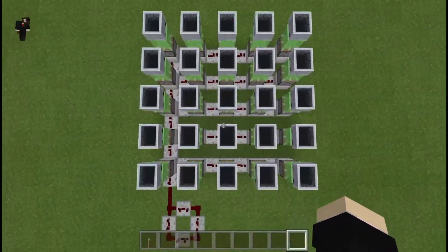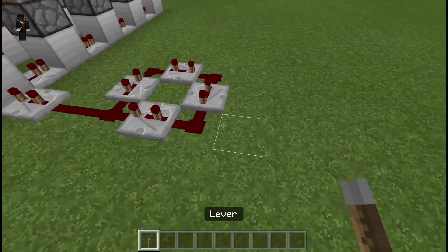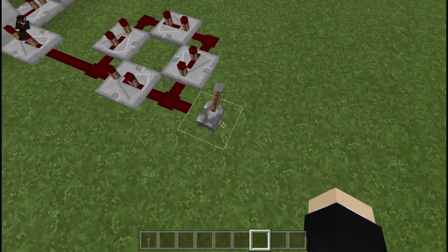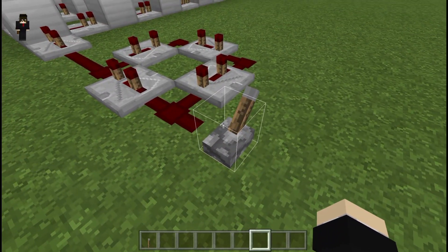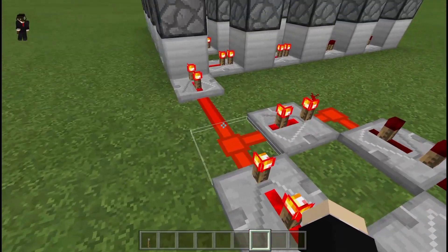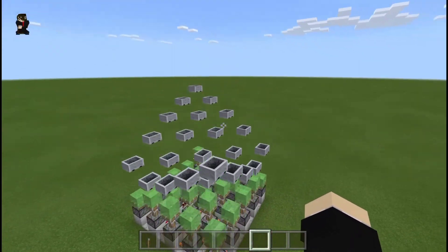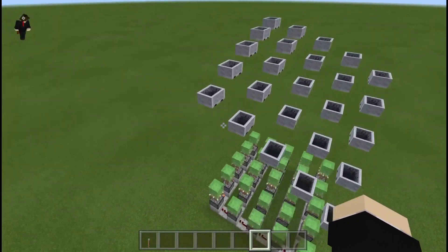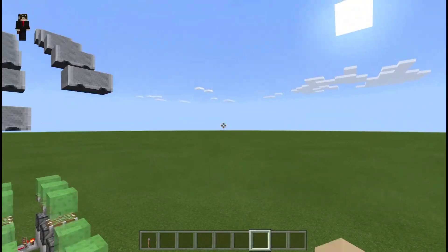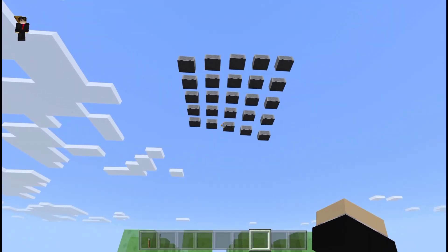With repeaters facing alternate directions we have a clock. Turn it on, then off, and destroy the connection. Look at that - we get a wave effect. It's pretty cool and you can make it as big as you like, though it will take time to build.